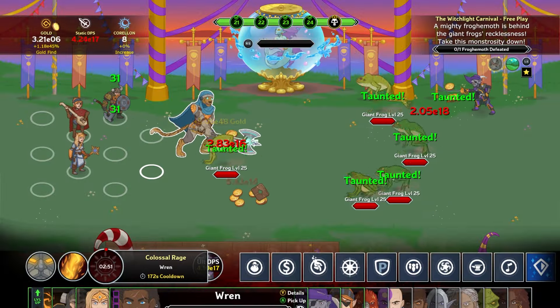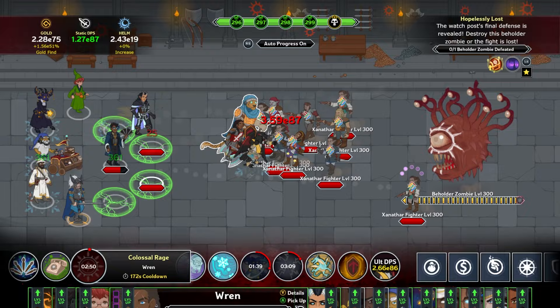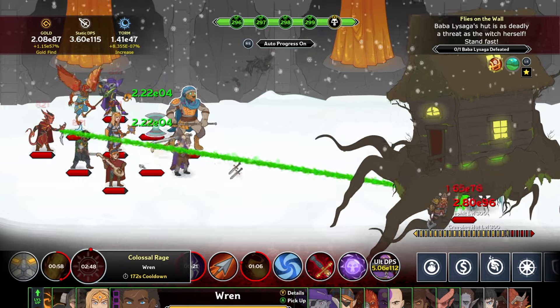She shares her increased health and healing with the rest of the formation. Her battle axe slices through enemies, and when her ultimate activates, she takes 50% less damage from all attacks as she goes into a colossal rage.